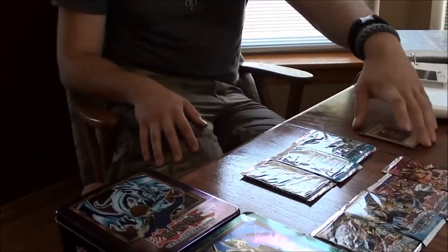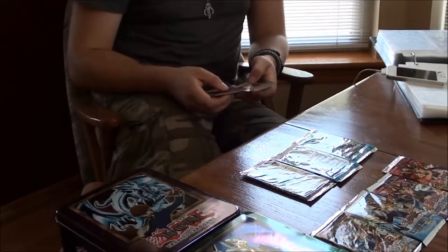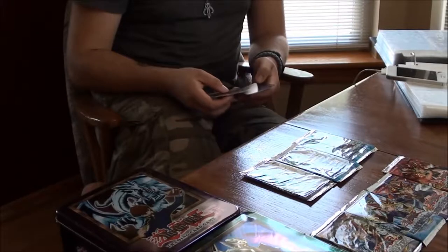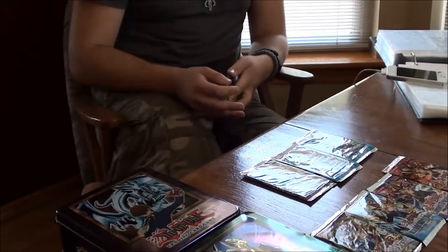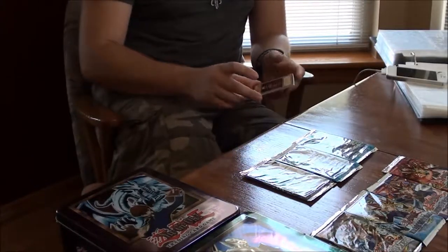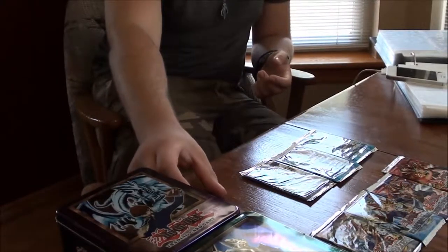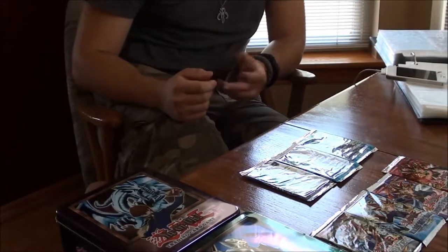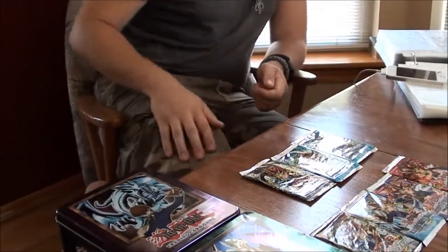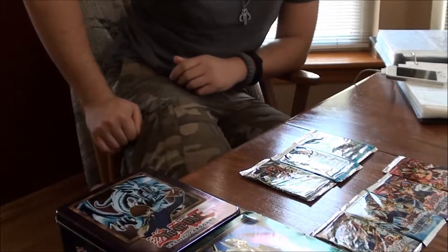Now we're going to open one of the Metal Raiders packs. We got Deep Sea Shark, Kojikosi, Sword of Deep-Seated, Gilshia the D-Knight, Cannon Soldier, Disc Magician, Rabbit Horseman, Steel Scorpion, and Paralyzing Potion.